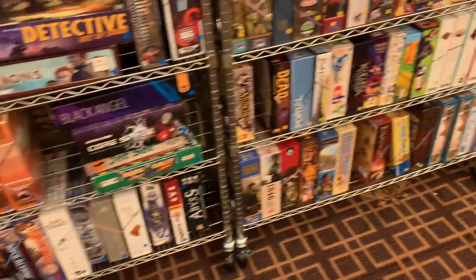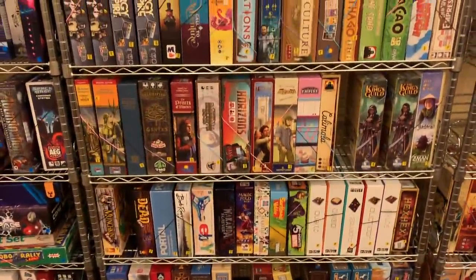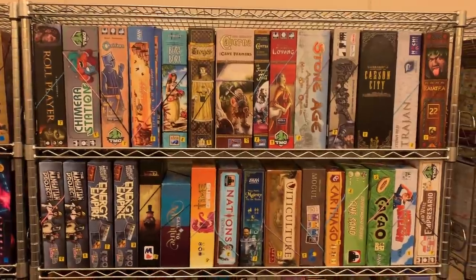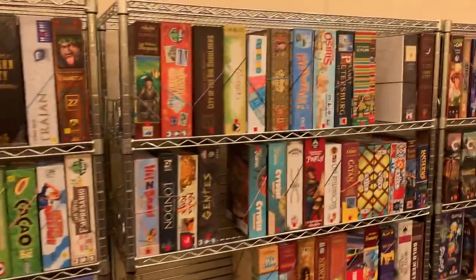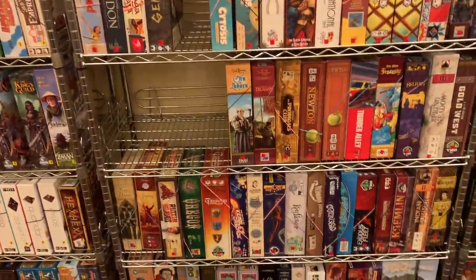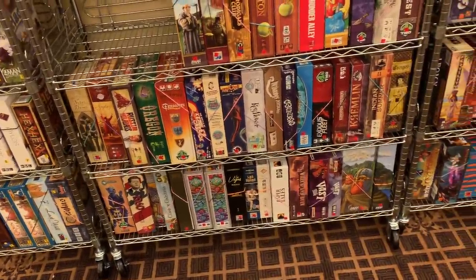Then some more of those Ticket to Ride size games. Now we come to the Euro game — not really Euro game, but these are the Uwe Rosenberg style games. You can see Caverna, At the Gates of Loyang, and Stone Age. That's this shelf, and this shelf is the same thing. You'll notice there's a big chunk of empty space — that's where Galaxy Trucker and its expansions go. But there's a lot of these games, Sagrada and things like that.